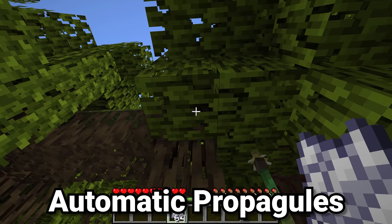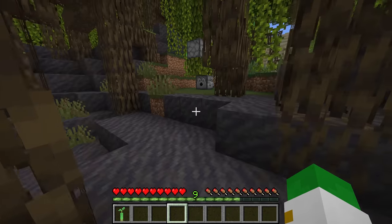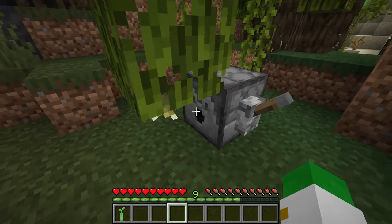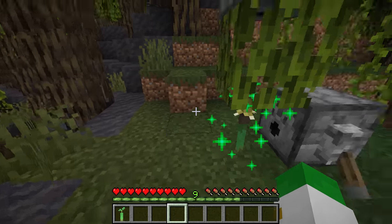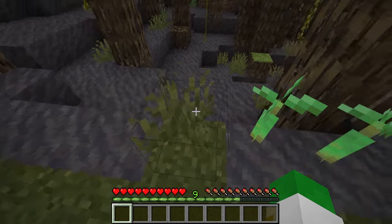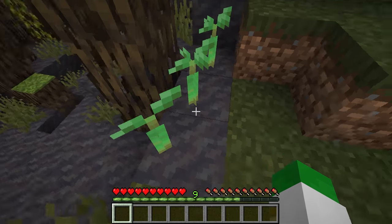In another leaf-related feature, if you bone meal the bottom of a mangrove leaf you will get propagules that grow out. Something you may not know is that this process can be fully automated. If you have a dispenser going to the top of the leaf and turn it on, a propagule will come out the bottom. With a dispenser at the bottom facing the propagule turned on and off, it will be bone-mealed and will grow. With a piston coming out to break it and repeating the process, you can have a fully automatic way of getting propagules — basically mangrove saplings. This is the first sapling in the entire game you can get 100% automatically with no player input, making an infinite fully automatic propagule farm possible.